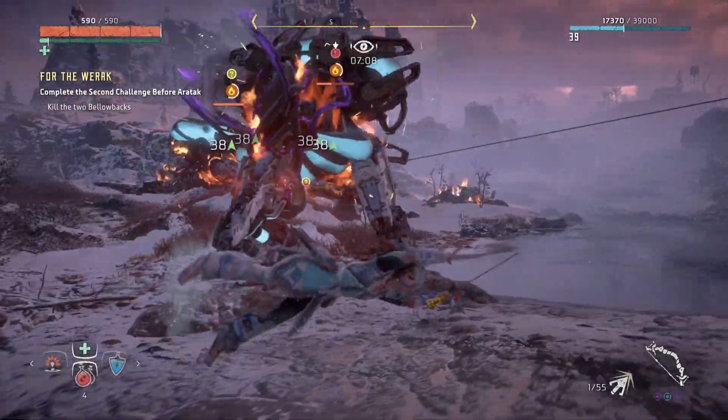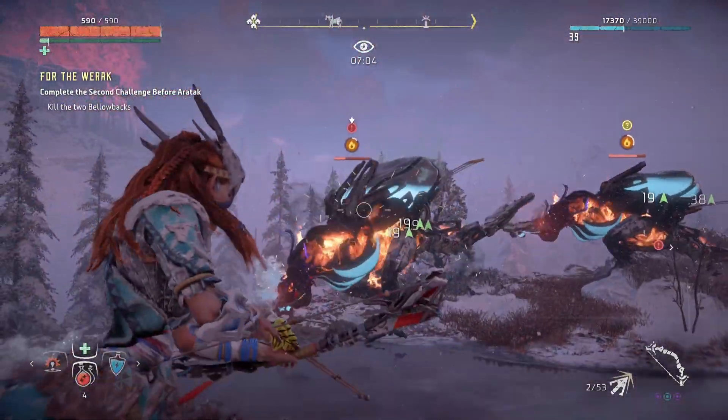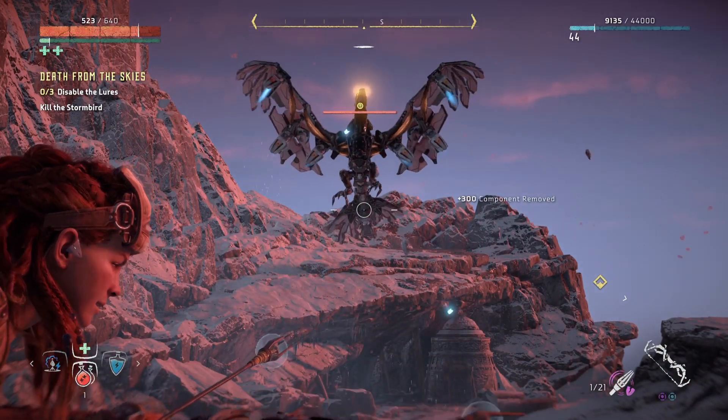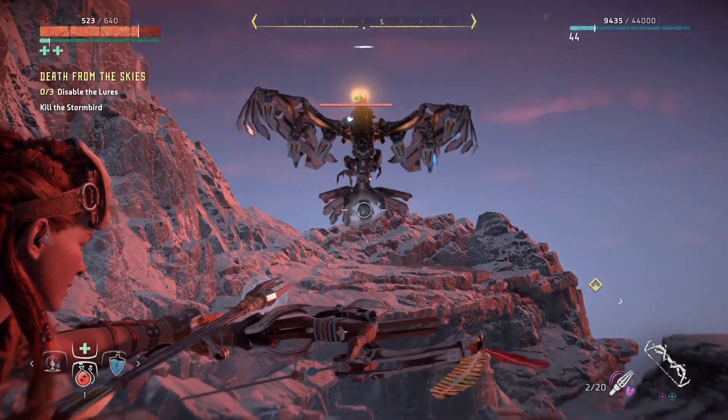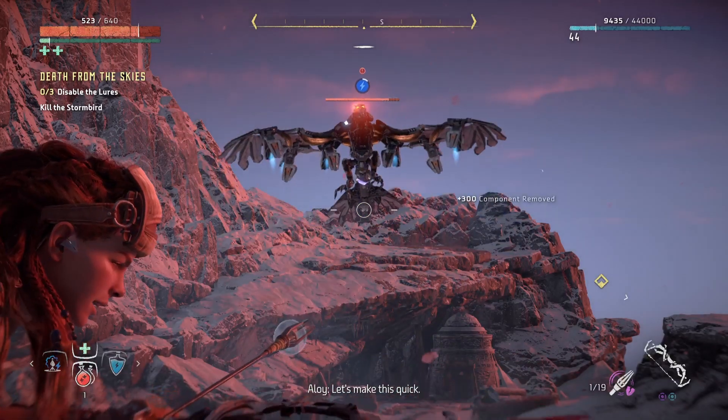I was really inconsistent at hitting these weak points, even when using the concentration ability to slow time and zoom in. But even if you miss a lot of your shots at weak points like I did, the enemy will go down sooner or later. It's just much faster if you can actually hit their weak spots, and it's super satisfying when you do.